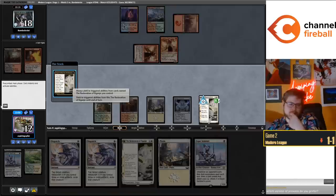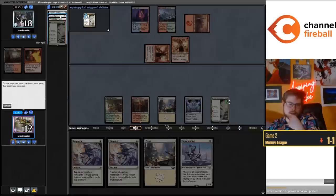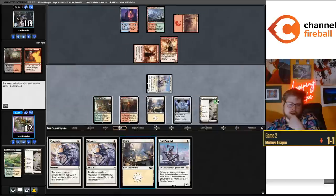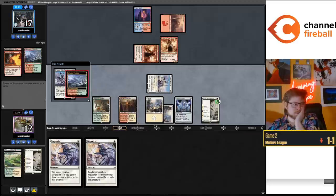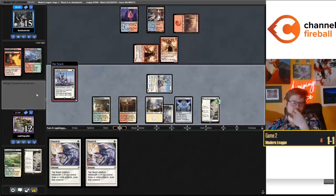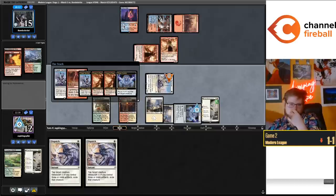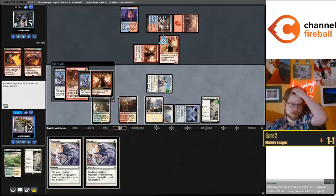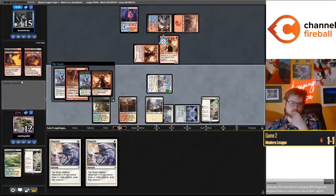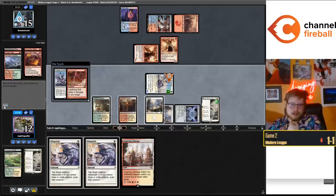I've been preferring the version with Third Path Iconoclast, but I may be changing my mind a little bit since I keep getting my ass kicked by Sprite Dragon. The difference between Iconoclast and Sprite Dragon is very marginal at best. Let's put a counter on the Sentinel so we can draw a card here - hopefully it's a cheap artifact so we can dispatch both Channelers. The difference between Sprite Dragon and Third Path Iconoclast is really small. I feel very confident in three Reach, four Mana Morphose, Light Up the Stage or zero Light Up the Stage for iteration - that's the version I really recommend people play.